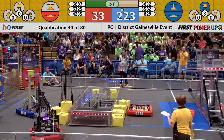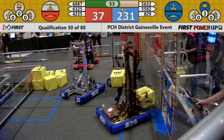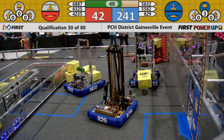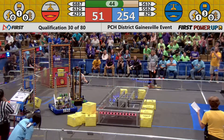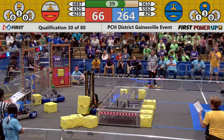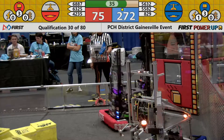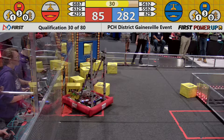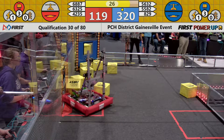The blue alliance plays their levitate — three cubes in the vault — they're able to levitate a robot and score those 30 points at the end of the match. The red alliance scores a levitate as well. We're now 270 to 75 with 32 seconds left to go in the match. We're down to the end game — there are four cubes in both alliances' vaults, worth five points apiece.